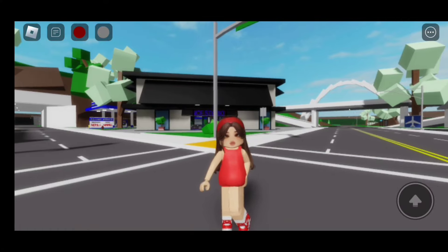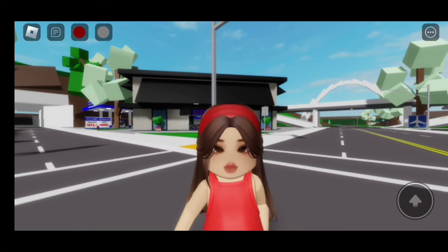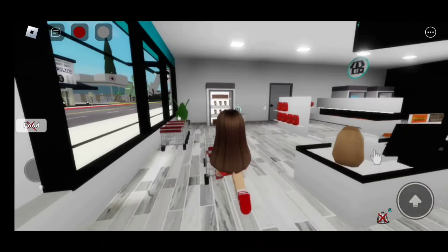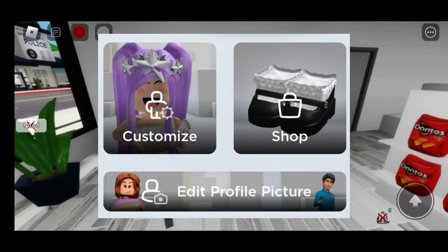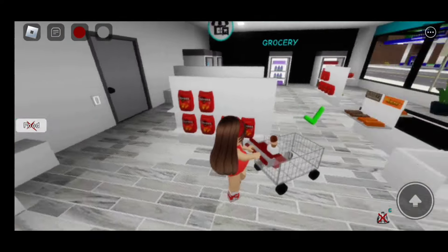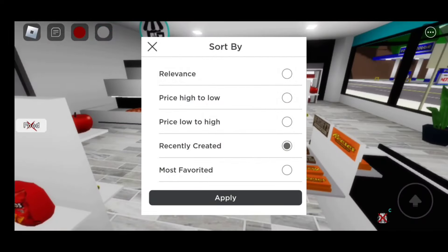Now I'm going to show you guys how to get this pregnant belly, so make sure you follow along. To get the pregnant belly, you need to go to the catalog avatar shop. Next, you want to click on sort, then click on recently updated and make sure that you apply.